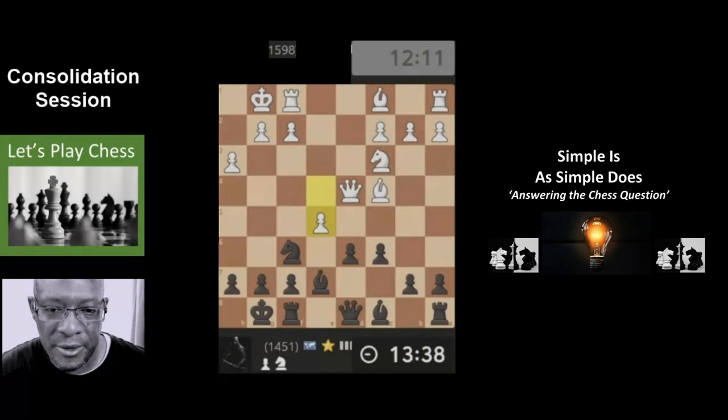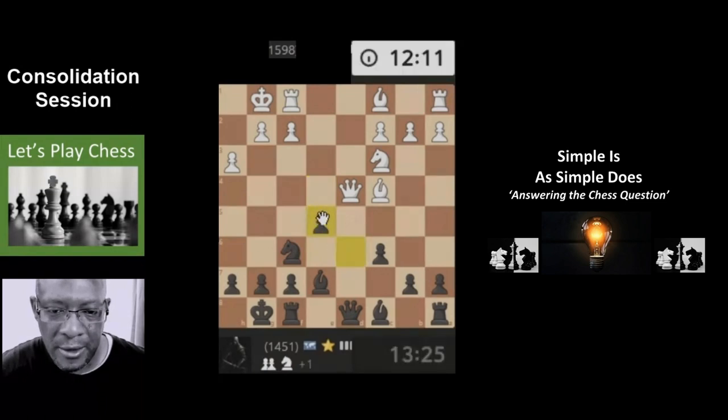I think a simple capture here is going to be alright. Where is this queen going? We can challenge the queen, take the pawn, challenge the queen with the queen, look for an exchange. They're probably not going to exchange though because they're higher level. I think he's just going to take the pawn.